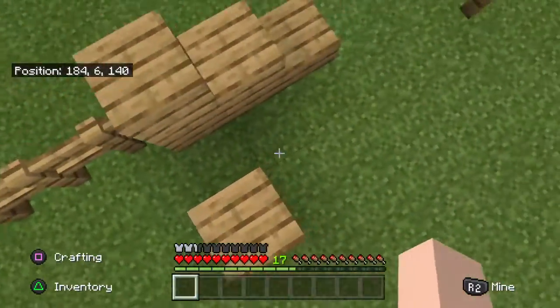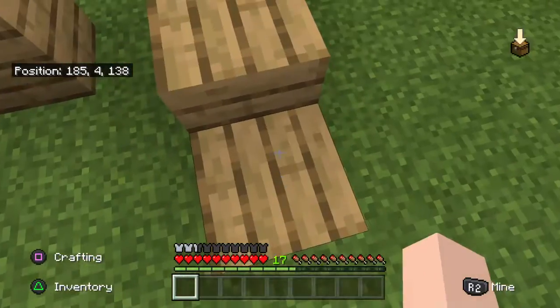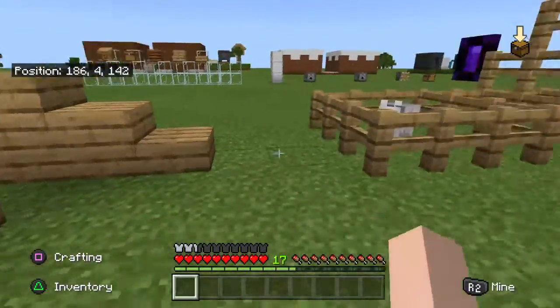We need another block, or at least just a slab — using the middle slab. BOOM! But yeah, weird. So why can't we just jump up that? I don't know.